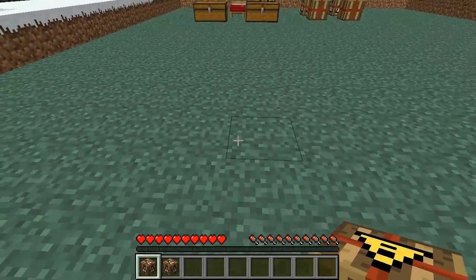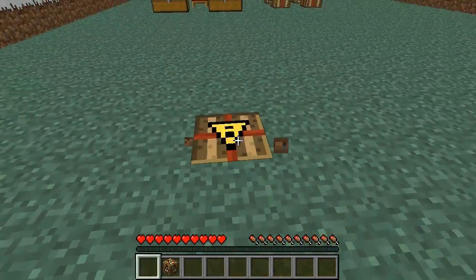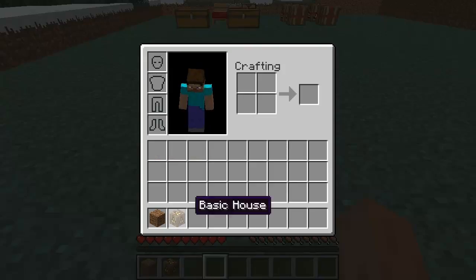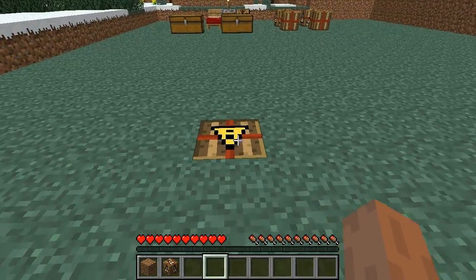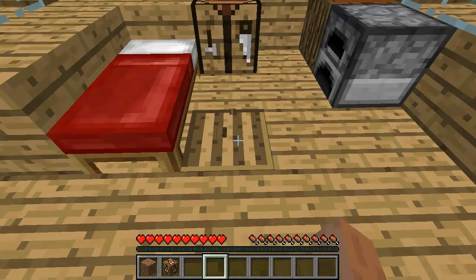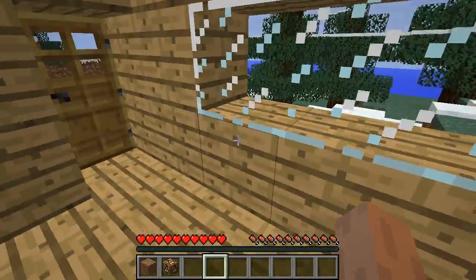What you're going to do is simply place it in the ground like this and left click on it. Left click, not right click — if you right click, nothing happens. Left click, bam, you got a house.